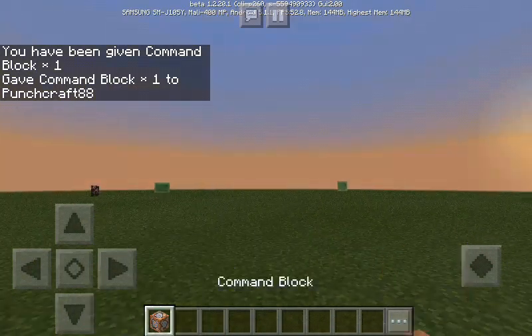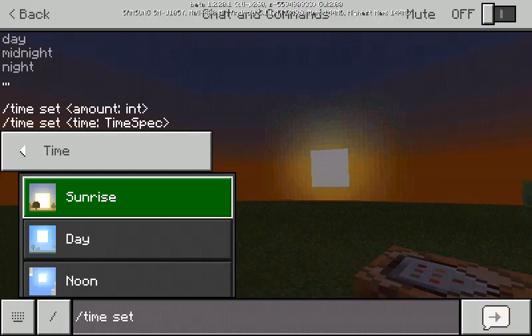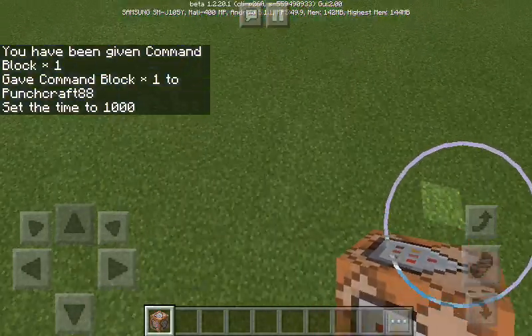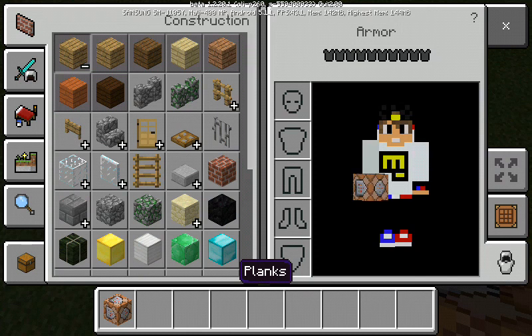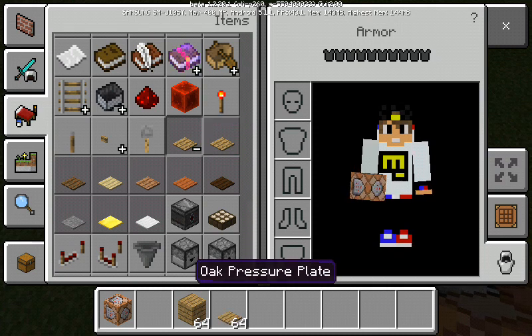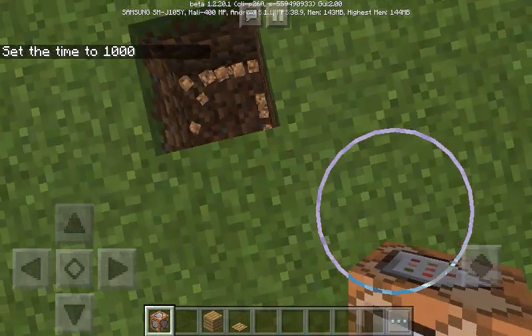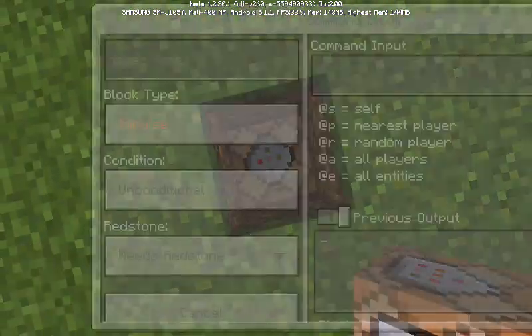It gives you one of these command blocks. This is no add-ons or maps or anything else, this is just vanilla. You should also grab a regular block — any block, it doesn't matter — and a pressure plate, any pressure plate.